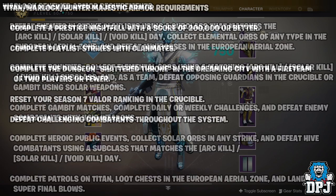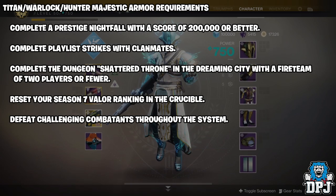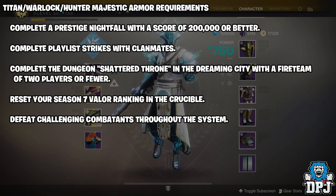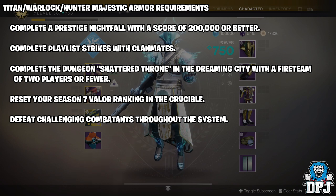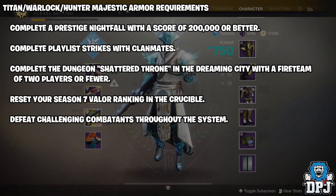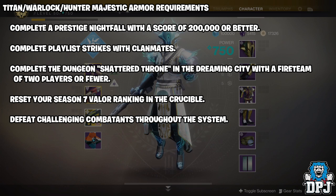So let's move on to the majestic legendary set for all three characters, as the actual challenges are the same across all characters. This is to masterwork the actual gear. So for the Titan, Warlock, and Hunter: complete a prestige nightfall with a score of 200,000 or better. Now it's important to mention - if you have all your legendary gear applied across all three of your characters, doing these challenges on one character should complete them across the board on every character. So you should only really need to run these challenges once and get them completed on every character.